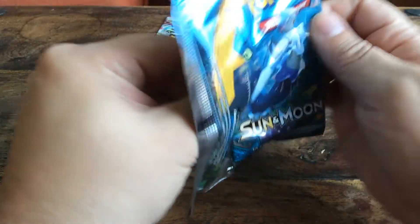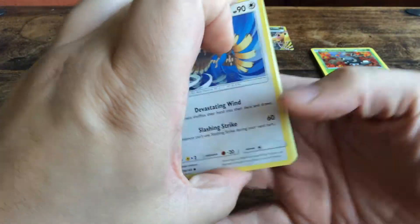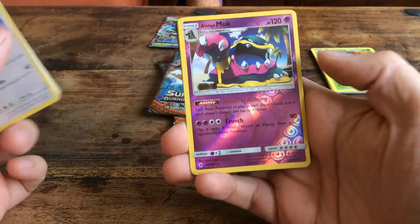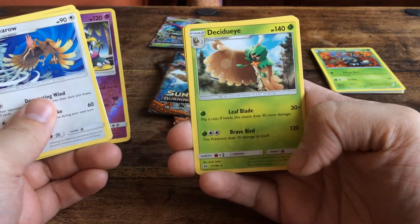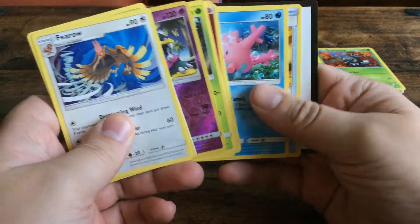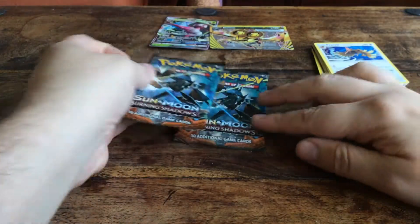Sun and Moon base set — for some reason I still like opening this set. And what is in here? An Alolan Muk reverse foil. And we get a Decidueye. Again. Well, that's a shame.